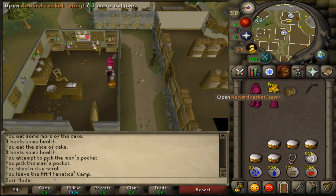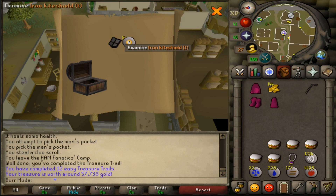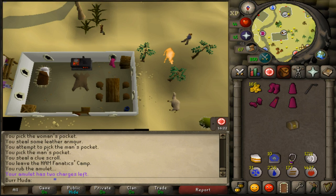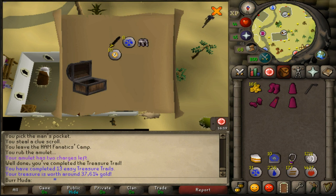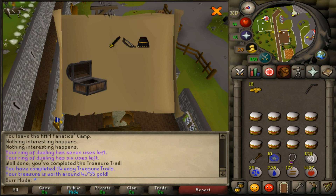Alright guys, we got a clue scroll casket — it's an easy one. I was just thieving some ham members. Let's see what we got — Iron Kite Shield T, 57k. Got the second clue scroll casket. I feel like this little shaking bag does a little something, like maybe it's my lucky roll — Ancient Robe Top, 37k. This is the third casket — Black Plate Skirt G and a Willow Comp. Pretty nice looking clue, only 5k.